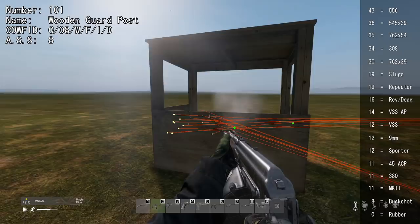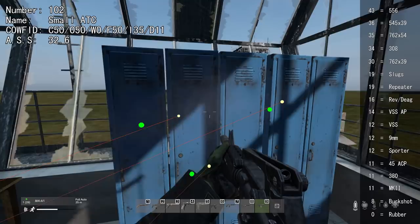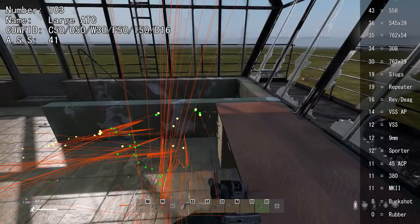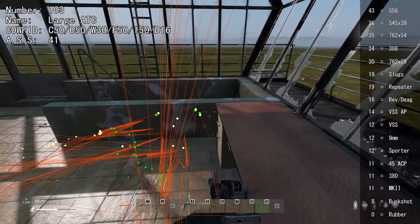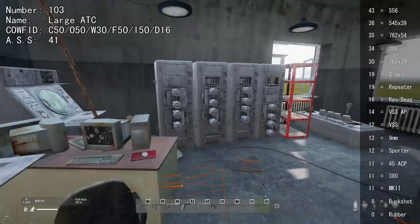You can shoot through a sniper nest with 30 or higher, but the base and spotlight cannot be shot through. The only weakness of one bunker is shooting through the roof. Another bunker requires 30 to shoot through the roof and just 11 to wallbang the middle wall. No sandbag wall in the game can be shot through. The wooden parts of one bunker are easily shot through with 8, but the rest cannot be shot through. This wooden guard post can be shot through. In the smaller ATC, all metal parts cannot be shot through, but the lockers and door can be.